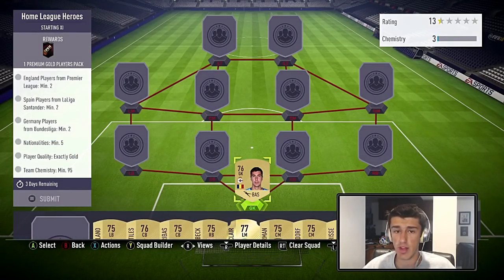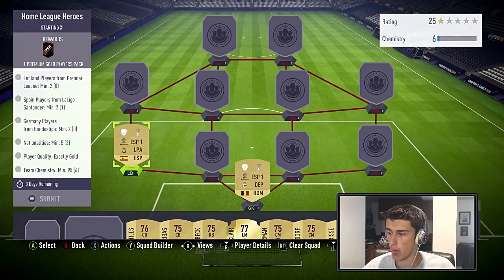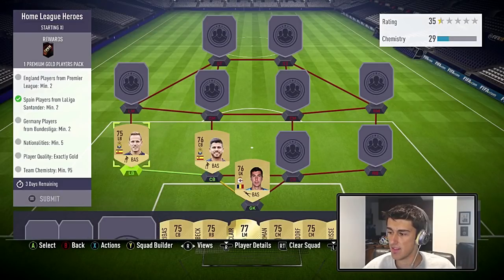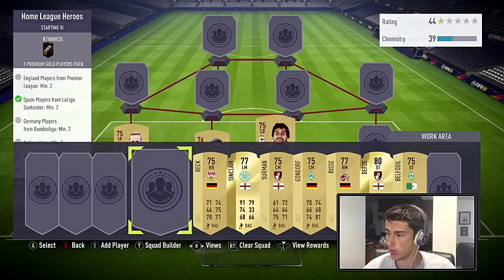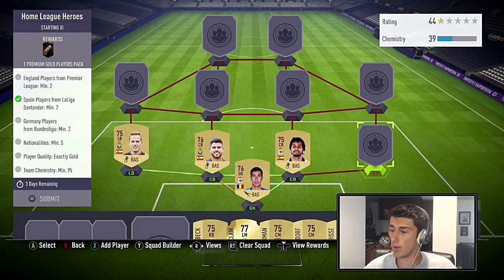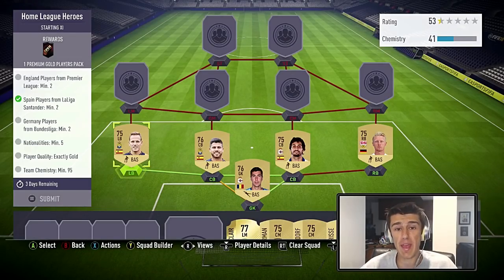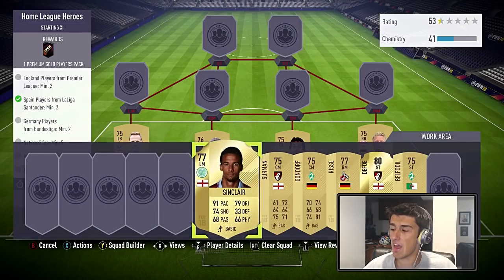We start at goalkeeper with Pantelamon — he's from Romania, so that's one of the nations. At left back we go with a Spanish player to get one of the Spanish La Liga requirements out of the way — Castellano from Las Palmas for 950. At center back we go with RTAs for 500 coins, then Arribas for under 1,000 coins — you could probably get him for cheaper. At left mid, to save coins, go with Sinclair — he's English but from the Scottish League, only 1,000 coins. Many people are going with left mids from the Premier League and those are going for like 2,700 coins.